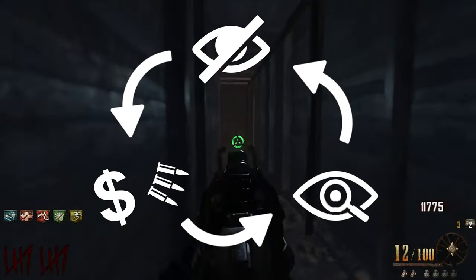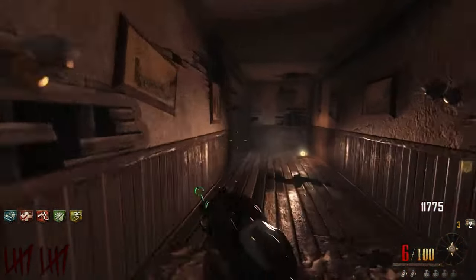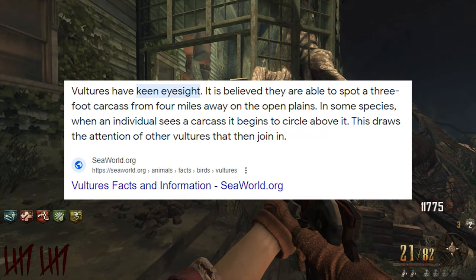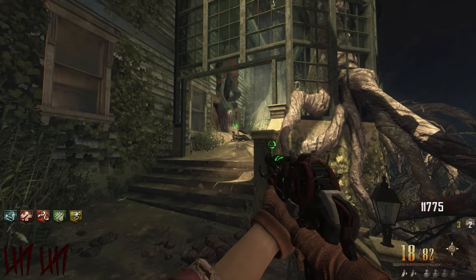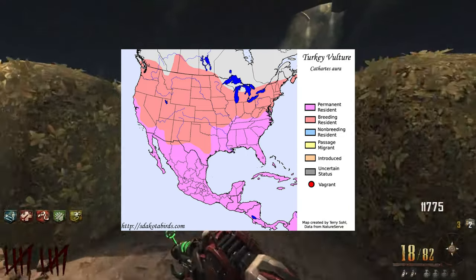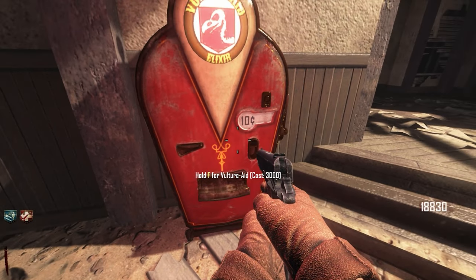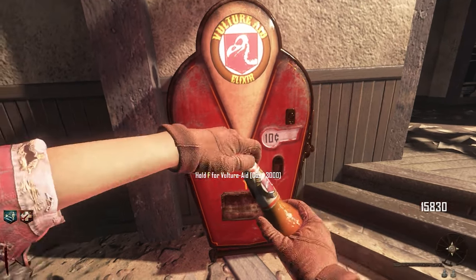It's all of these abilities that make Vulture Aid so unique, and it may be the reason why it's called Vulture Aid. Vultures, the animal, have great eyesight — which might be the reference to why you can see the location of perks, mystery boxes, and such. Also, Buried is a wild western type map located in the south of the United States, and vultures tend to live in those areas. Every time I play Buried, I always buy Vulture Aid. I highly doubt we will ever see Vulture Aid again — it's going to stay in the past.